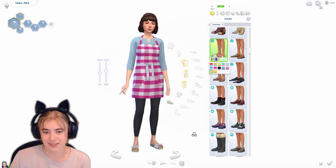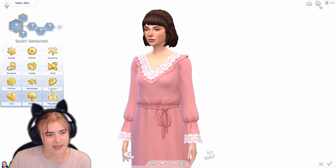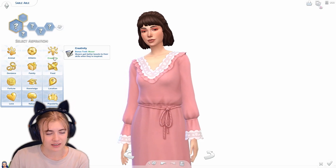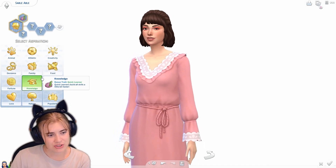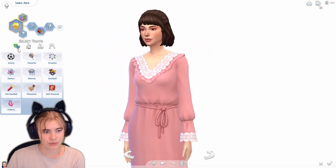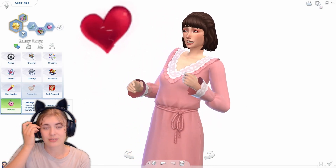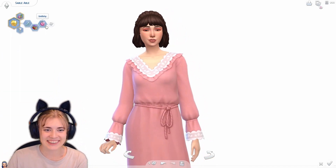Her color is pink, so this will do. I feel like she would be more into crafts and stuff. I don't have Nifty Knitting, otherwise I would give her the knitting aspiration. Because I don't have that, I think I'm gonna give her the Renaissance Sim. For her traits, she's gonna be perfectionist and a bookworm. I wish we had a shy trait - I don't understand why we don't have that. For the lack of that, I will give her unflirty - just imagine it being shy. So here is Sable.